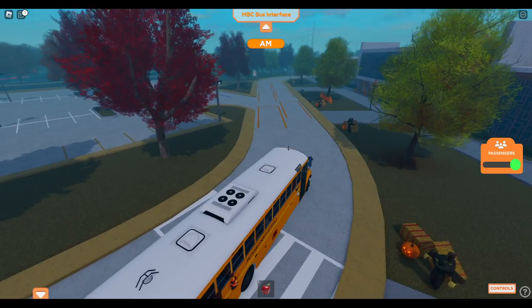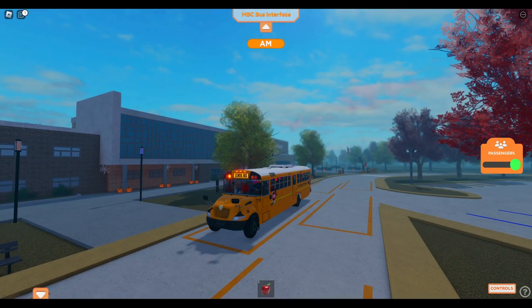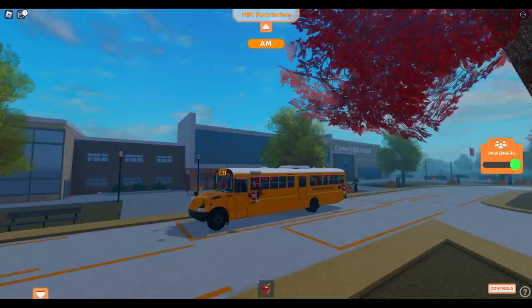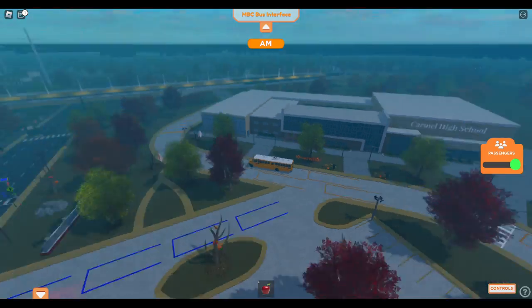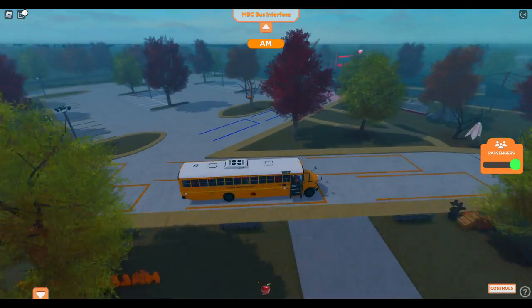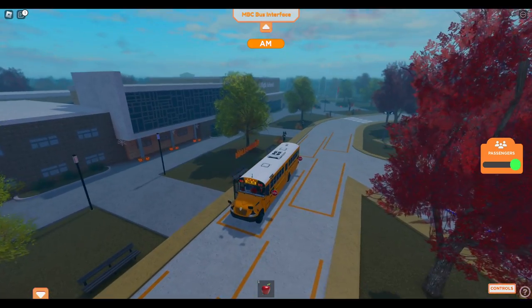Normally you'd keep going, but for video purposes I'm going to make a stop right here and let the passengers get off. There's where the handicap buses go. It kind of loops around under the highway, which is really cool. With this addition we also made it so that field trip locations are NPC-enabled areas, so you can pick up and drop off NPCs at the field trip locations.